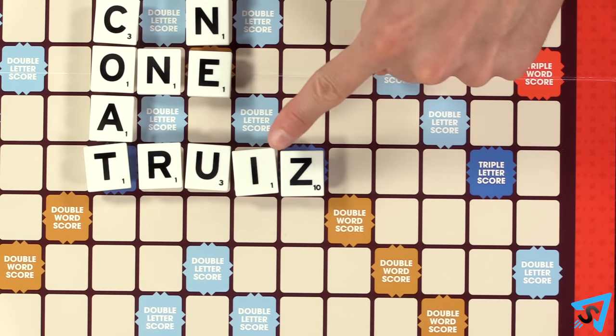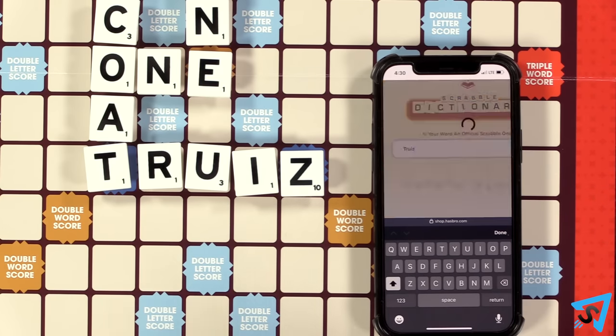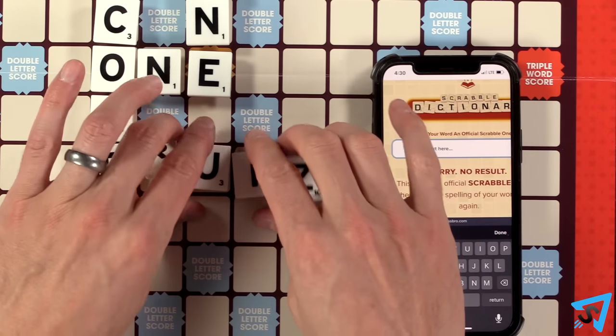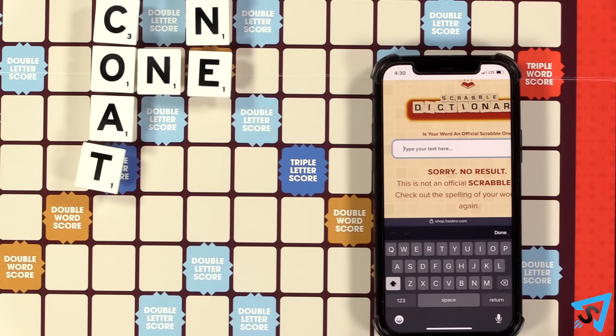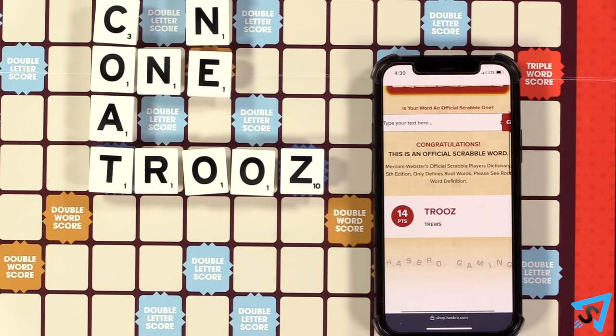Freestanding prefixes and suffixes, hyphenated words, and words with apostrophes are also not allowed. If you think someone's word is illegal, you may challenge that word before the next player starts their turn. Look up the word in the dictionary. If the word is illegal, the illegal word is returned to that player's rack, no points are scored, and their turn ends. If the word is legal, the word remains and points are scored, but the challenger loses their next turn.